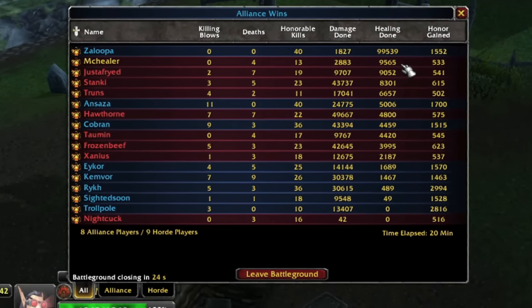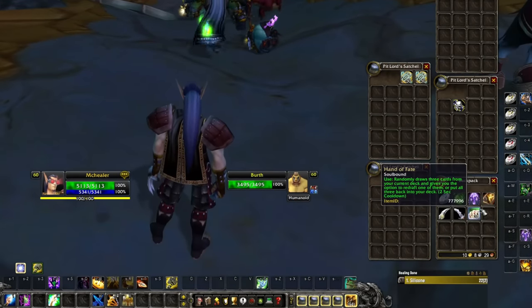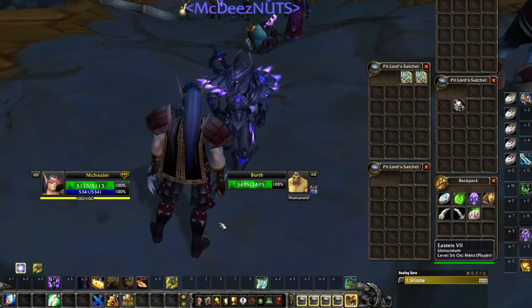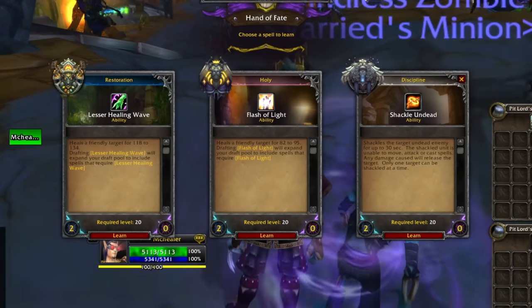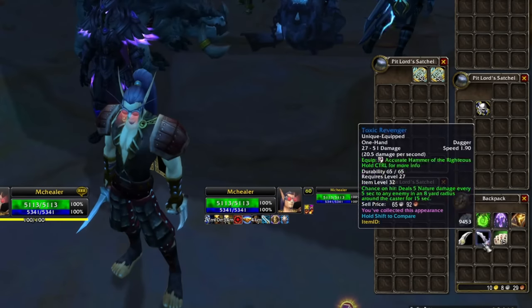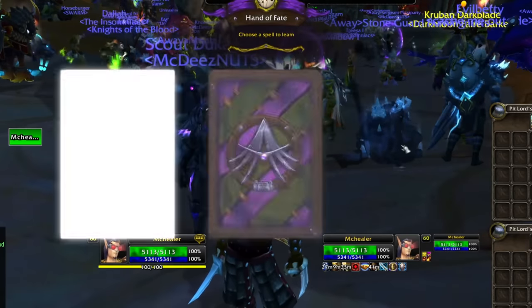I've reached max and I think I know how I want this build to be, but we've got to do some rerolls first — 21 rerolls. I've basically got exactly what I need for this build, but there could be a few things like Renew I might want to try. I'd also take the Flash Heal — not the Flash of Light we got right here, but the priest variant, as I do have some synergy with that. Let's see if we get anything good.